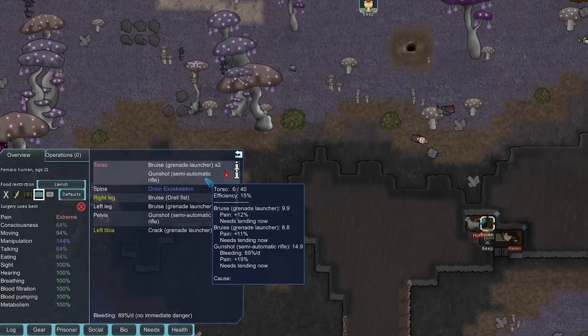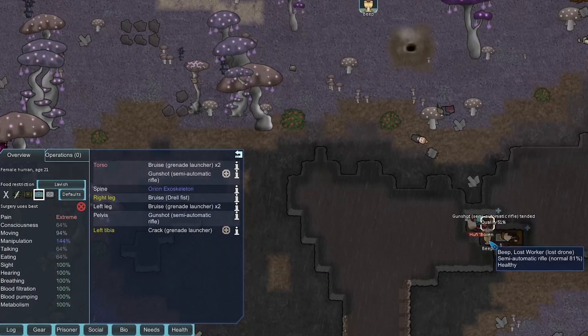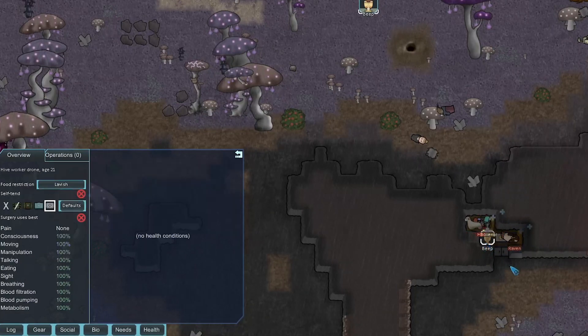We'll use medicine on her — she only has one bleeding injury, so that's the only one that can get infected. If we get a good ten there's a really low chance it gets infected. Even using good medicine we'll probably get a bad roll with Beep's medical skill. We got a 51 — not terrible, not great. We'll continue mining out the slate to make one more prisoner sleeping spot.